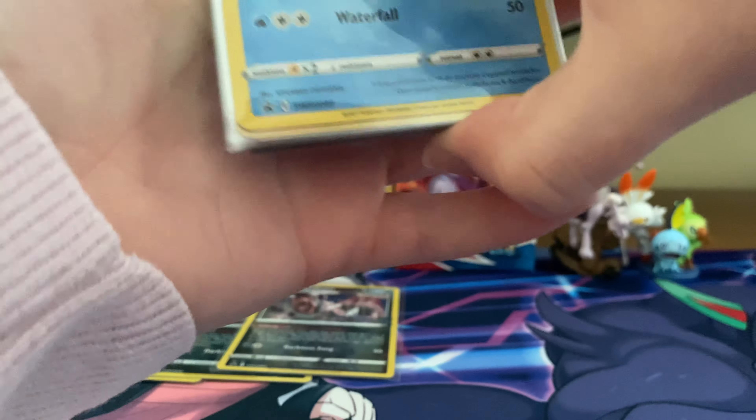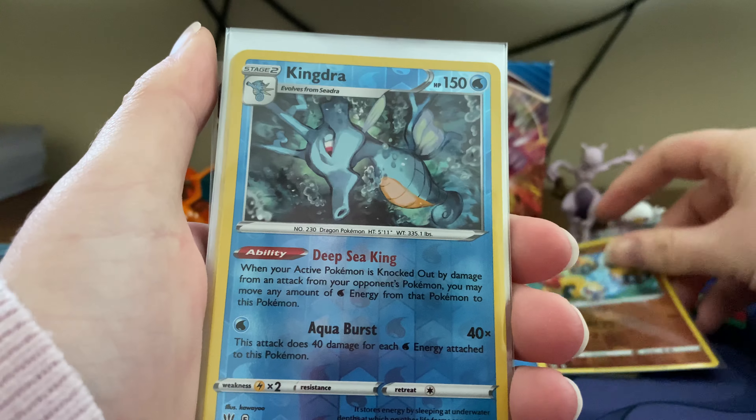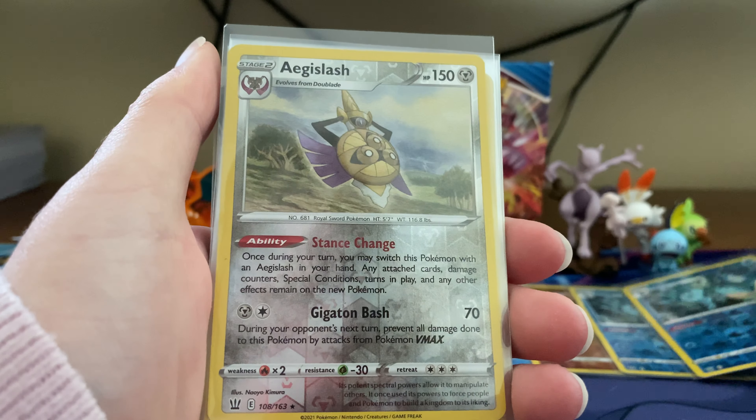As normal, we're going to go from the promos that we got all the way to any hits we got. The first one is a Promo Cheren, followed by Promo Houndoom — we've got a few of those, and those are part of the new Single Strike theme. Then we got another promo: three of these Octillery Rapid Strike, which is one of the cards I was really excited about for the set.